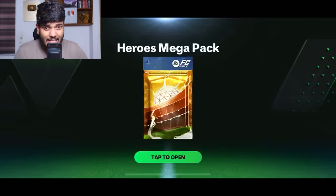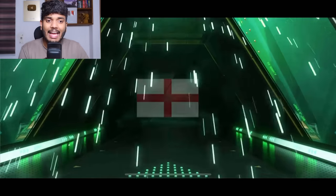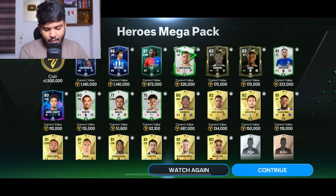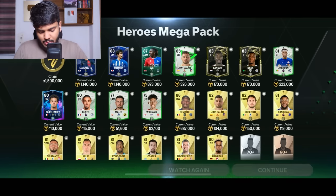Now I'm going to go all three at a time. It's a Winter Wildcard walkout from England — it's a SA card. That is bad. We got Lee Kangen, a left-wing card, Mitoma, and Dembele, a right-wing card. Not really the best packs.